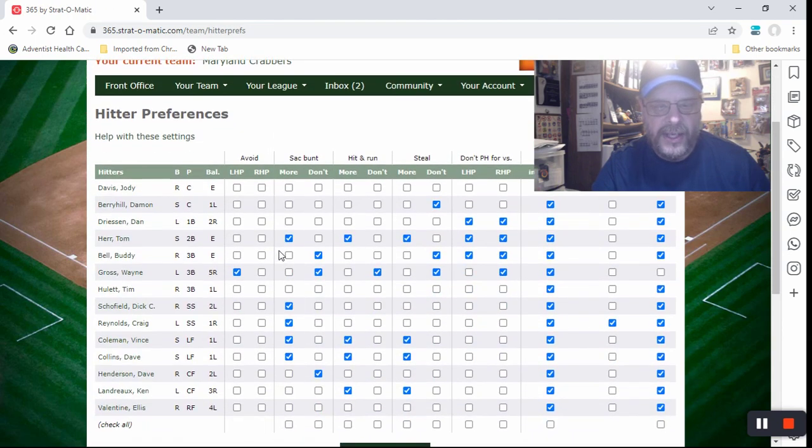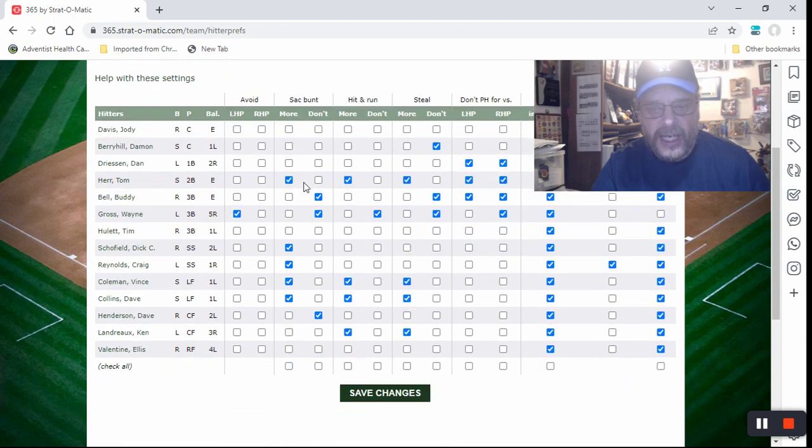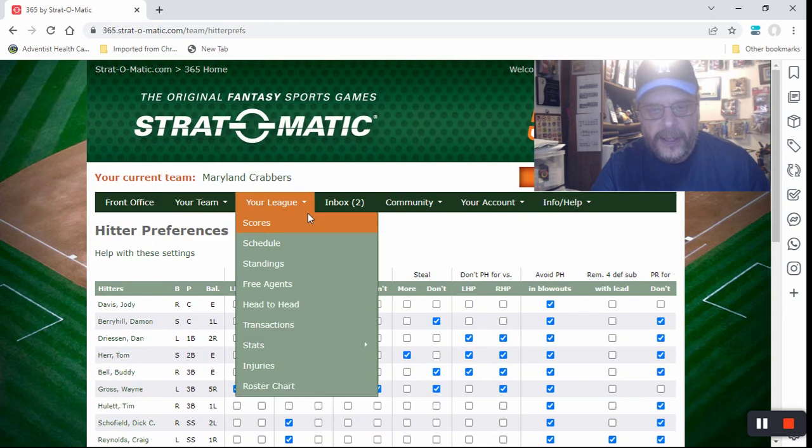Let's look at hitter preferences. You've got this hitter preference page with options like avoid lefty, righty sack, bunt, hit and run, steal, don't pinch hit for, avoid pinch hitting for, and remove for a defensive sub. It has a lot of the same things that the game has, so it'll follow those same parameters — just like sending in a CM to the commissioner of your league.